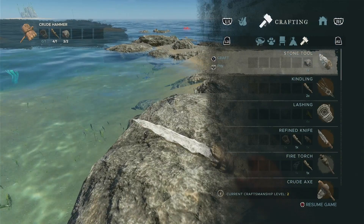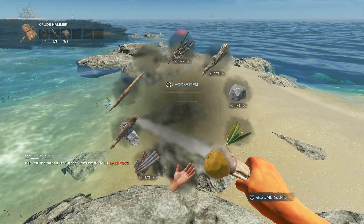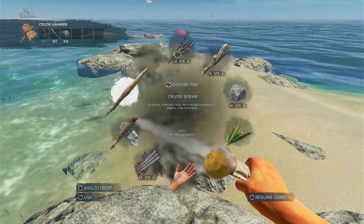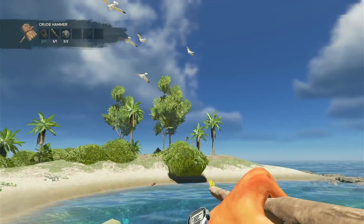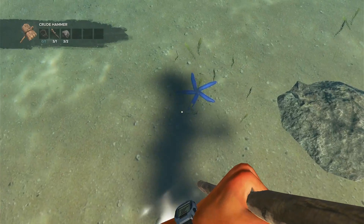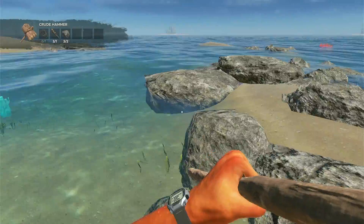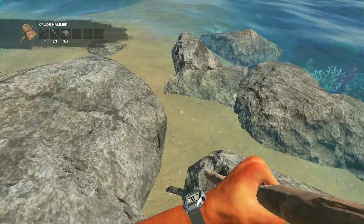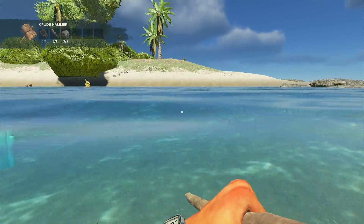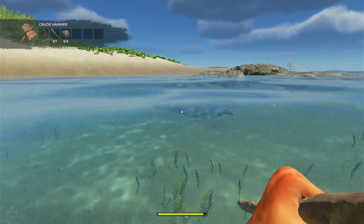A spear would probably help me catch fish, so that's a good idea. How many sticks do I need to craft a spear? Only one — cool. So a crude hunting tool with poor durability, used for hunting. I don't know if that'll get me birds or fish as well. What about a starfish — can I hunt that? No, it doesn't seem to do anything. I was hoping I could stand and spear a fish, but I think these ones would be way too small. Look — oh, it's Nemo! They're far too small.